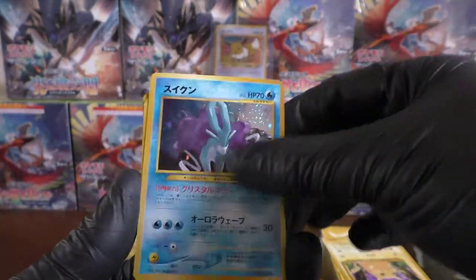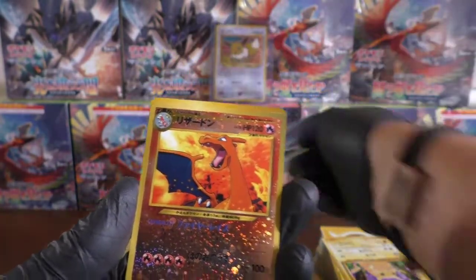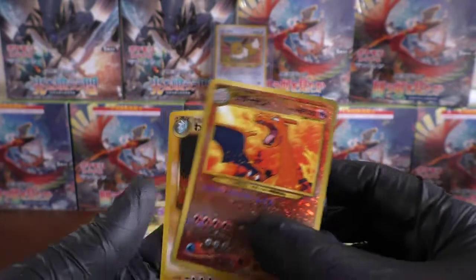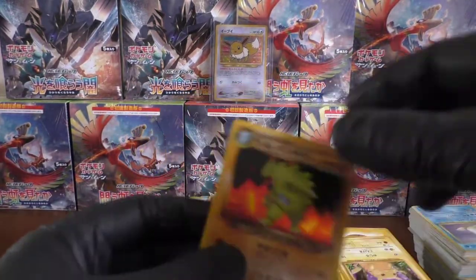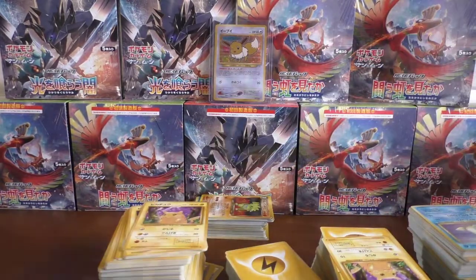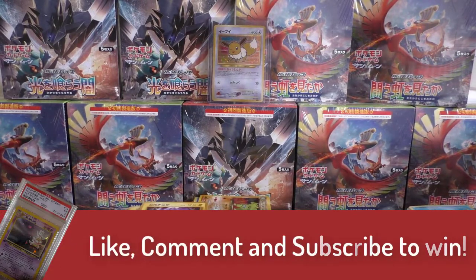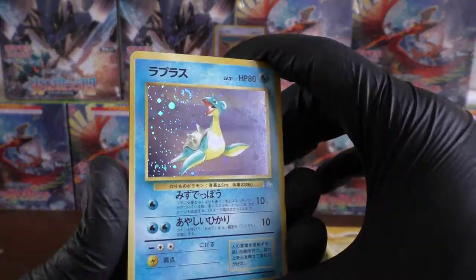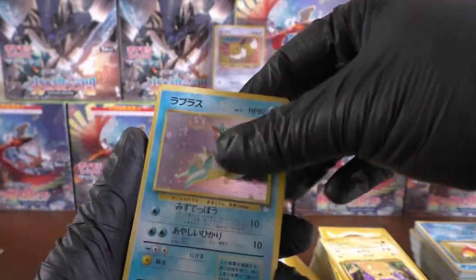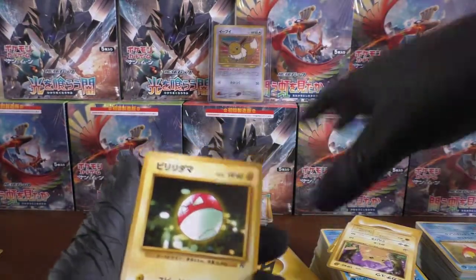We have the Suicune holo. Oh, we've got another one. There's the sparkly Charizard we saw earlier — that's nice. We have a Dark Tyranitar as well — so that's pretty cool. The holo stack is slowly increasing — rare card stack, I should say. We've got a Lapras holo — lovely holo swirl on that one as well. We have a Kangaskhan. And back to commons.